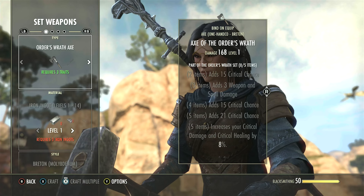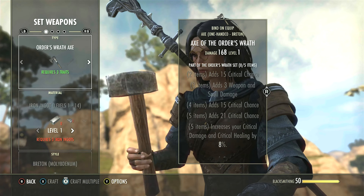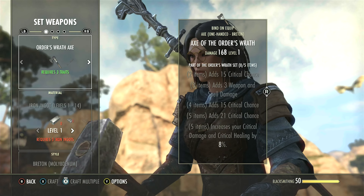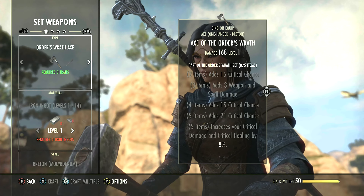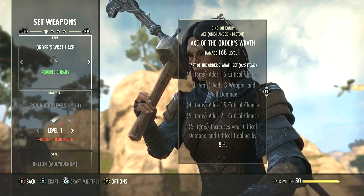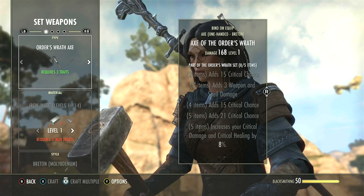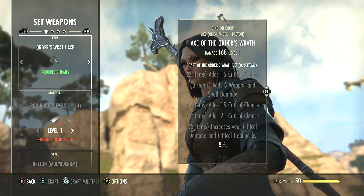So how does this link to your role within ESO? It links because there are multiple different sets available to craft, each with differing total researched trait requirements. The point is, some sets will be better for a tank, some for a healer, and others for damage dealers. Order's Wrath, for example, is best suited for a damage dealer.